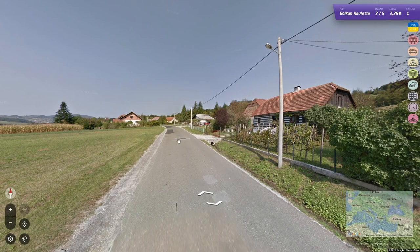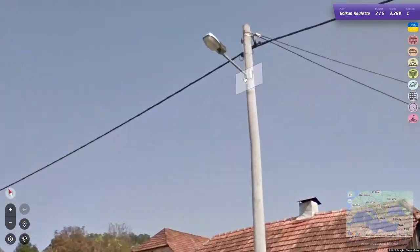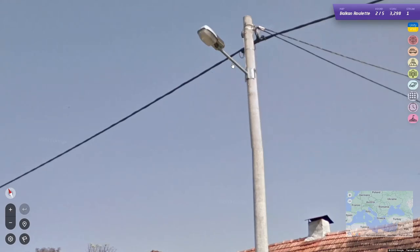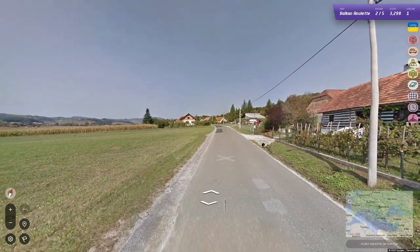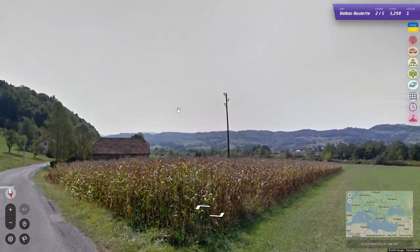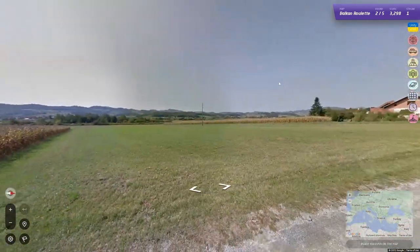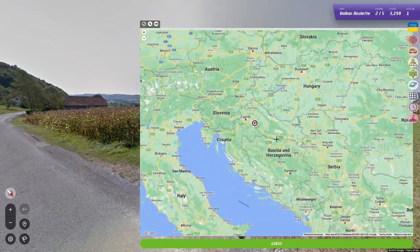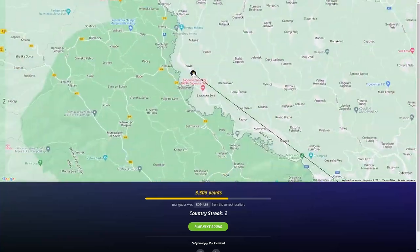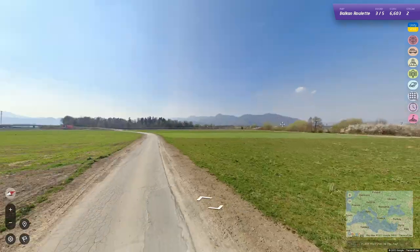We have an antenna, we have these hooks, and the 90-degree street light which I associate with Croatia because I got it a couple times when I was practicing. Also the concrete pole with flat top would be very Croatian too. I could see it being Slovenia maybe, but it's Croatia. Right there on the border — that's why I said I could see it being Slovenia.